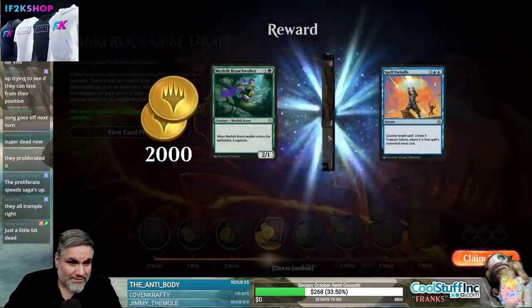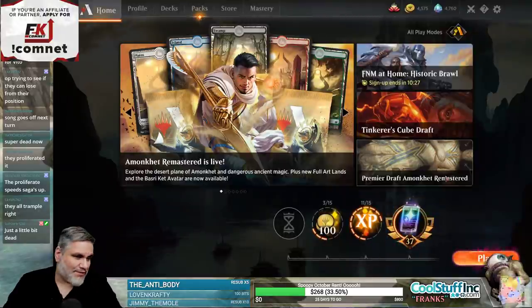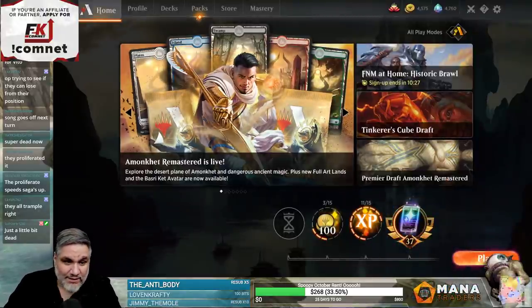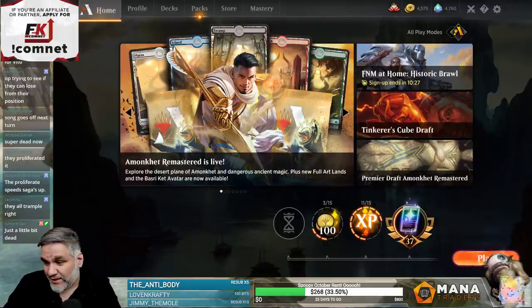Must be nice spending endless resources to do nothing — four-for-one yourself with this stupid enchantment, throw your Scavenging Ooze away because you don't realize death touch, and then still get rewarded because the one card you don't know about is Momentous Fall so I draw nine, gain nine. Seems good. Nevertheless, still a good old-fashioned 3-3. Thank you guys for watching — slam those like and subscribe buttons, let me know what you think of the Tinkerer's Cube, and I'll see you guys next time.